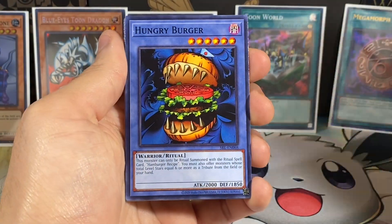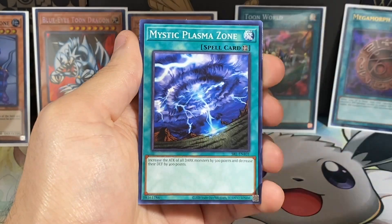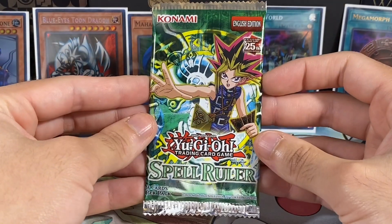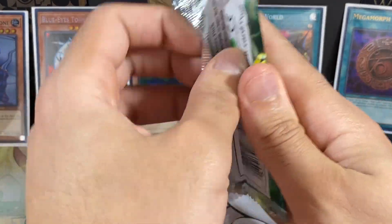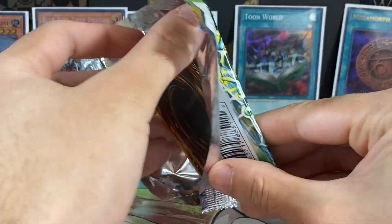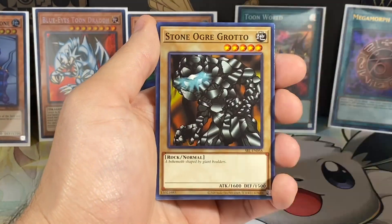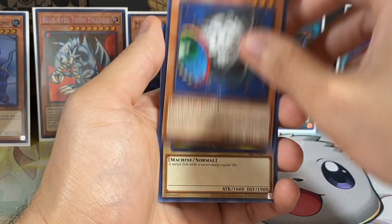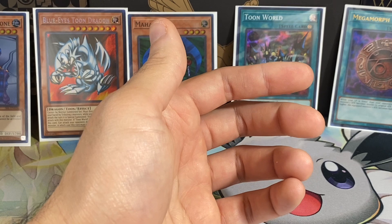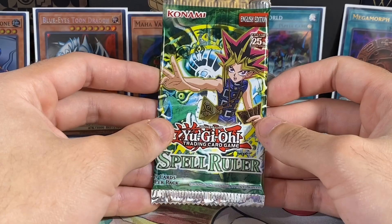Horn of Light, Hungry Year Burger, Snake Fang, Eternal Rest, Giant Rat, Wall Shadow, Upstart Goblin - the rat being eaten by the hamburger. I don't even know if this is the fifth pack from this side. We have one more Super and one more Ultra left, and hopefully we can get an error box with an extra Secret Rare. Stone Over Grado, a Cyber Jar - I feel like we pulled like four Cyber Jars this box already, we've definitely pulled two or three.